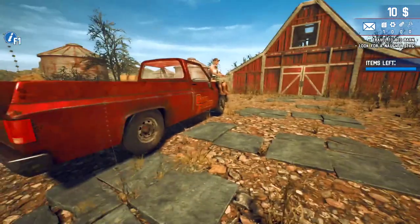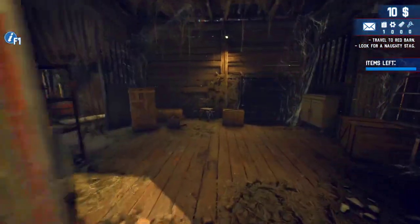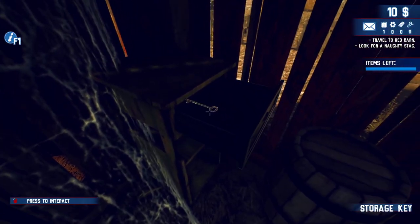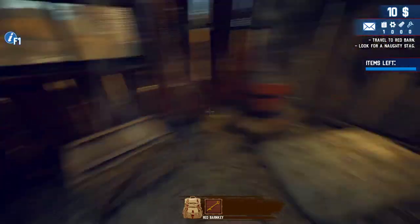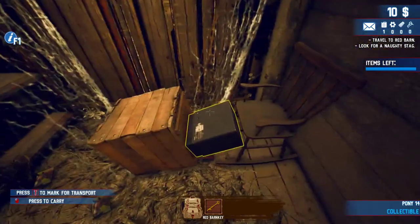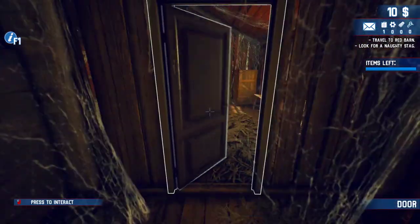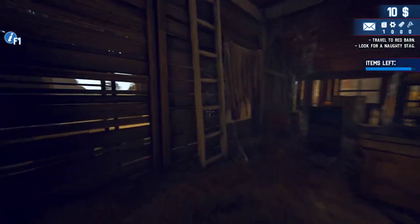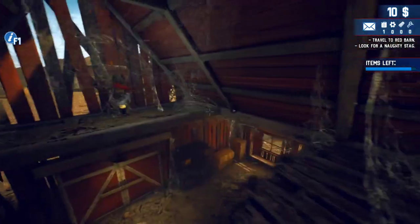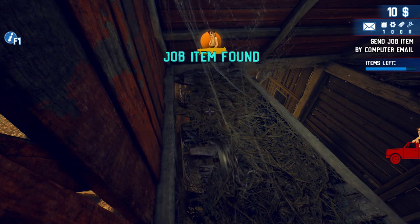We're at the red barn here and this is going to be the first job. Basically what you want to do is look for that naughty stag. When you go in here, you want to go to the left and then open up this drawer and grab this key. You want to pretty much get all the stuff. Another thing to do is if you have a collectible here, you can just hit the letter T and it's going to pick up the equipment for you. Open up this here and then climb up the ladder. Go over here, jump across, and hit the letter T to transport it in. That's going to be the first job — to get the stag.